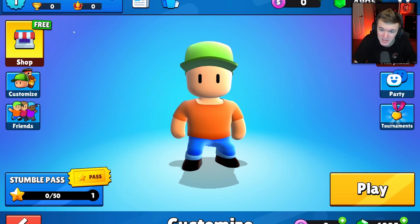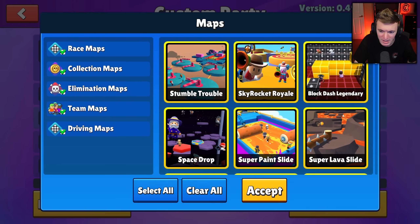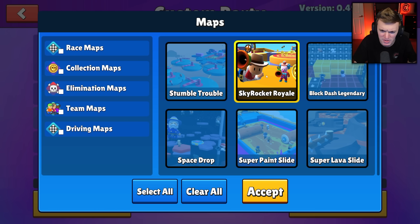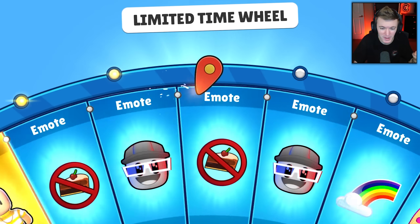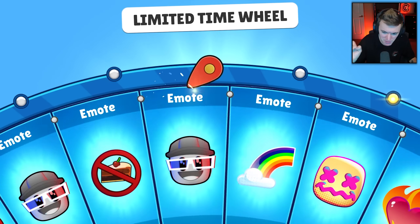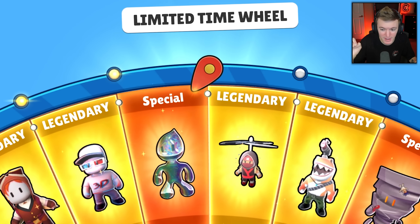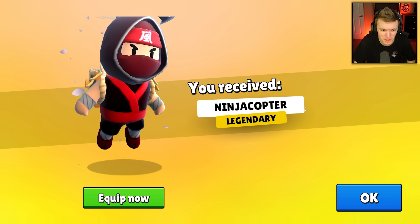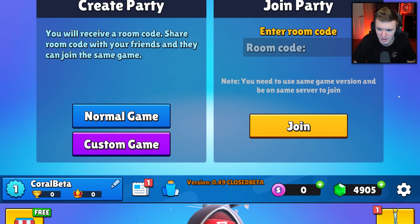We also have a brand new map to check out in the custom game section. Block dash legendary is finally in custom games too, which is amazing. The new map is called Skyrocket Royale. Before we play, I'm gonna spin the wheel once and use whatever skin we get - we landed on ninja copter, let's equip it.